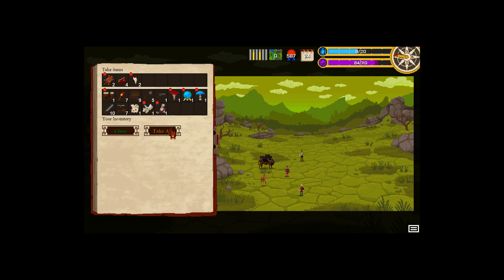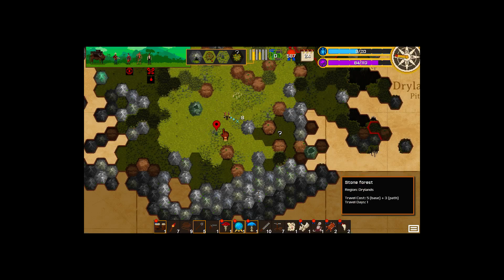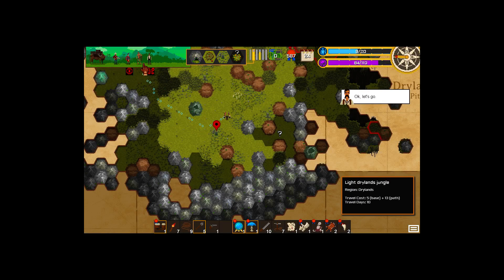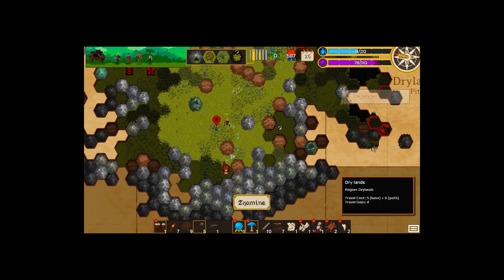Loot - let's take all of that. The tiger pelts and fangs are more useful than that meat. We got 35 sanity from fighting the kitty cat. We're going to take this mushroom and give it to our valued leader. He ate the mushroom - was shaken by pure disgust, started spouting gibberish and danced around. Afterward he reported rapid wound healing - well, that's good. He's no longer injured, still afraid of butterflies. The manly explorer that we are.